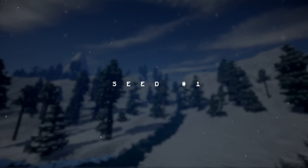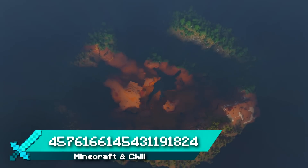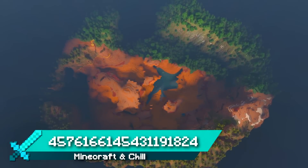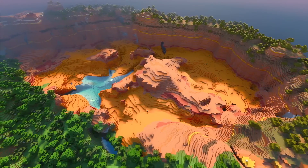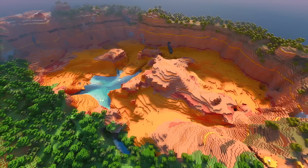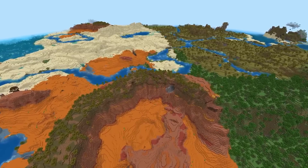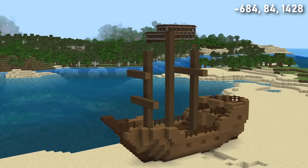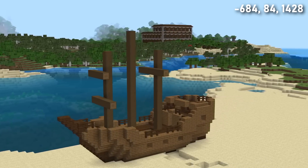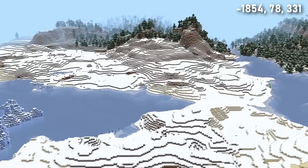Seed 1 spawns you right next to a huge badlands and forest crater with a lake in the middle — an amazing building location. Let me know what you would build here: perhaps a long-lost civilization or a secluded wild west town. There are loads of biomes surrounding the crater and loads of structures including villages, outposts, and both types of temple. Not too far away you can also find a shipwreck within viewing distance of a mansion, plus the closest snow biome.